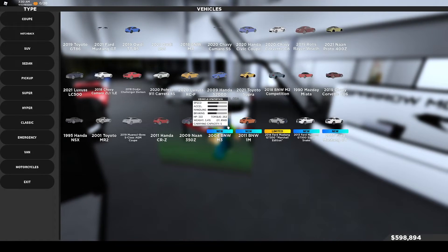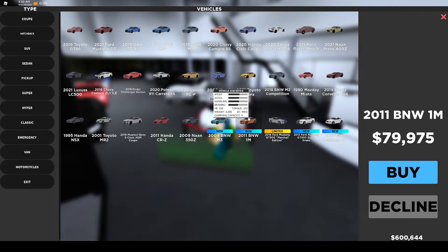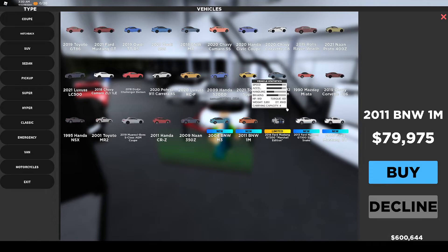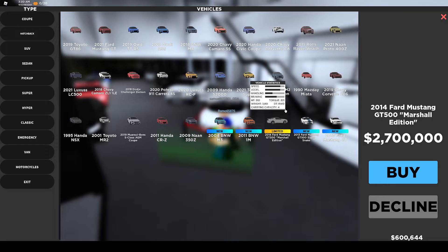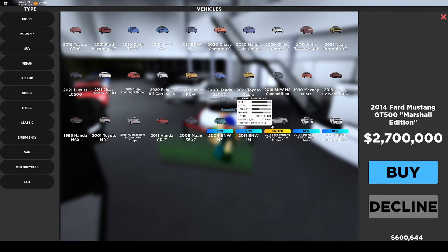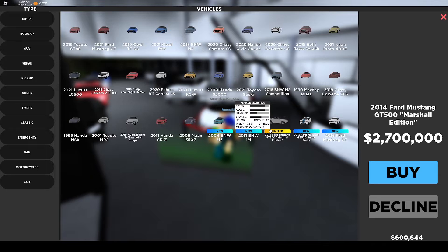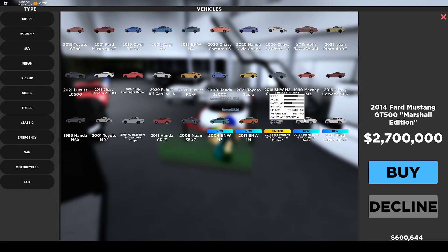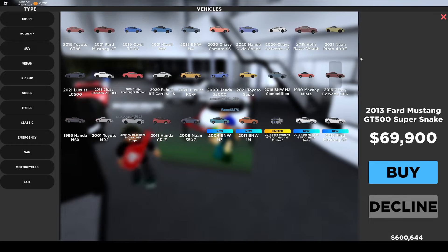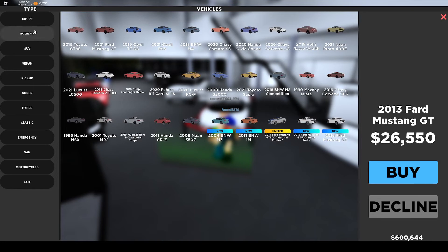And last but not least, 14 new cars. We got a 2004 BMW M3, BMW M1 M, a limited 2.7 million dollar Ford Mustang GT500 Marshall Edition, the Ford Mustang GT500 Super Snake, and the 2013 Ford Mustang GT. Very nice.